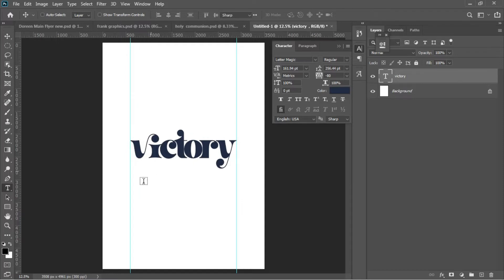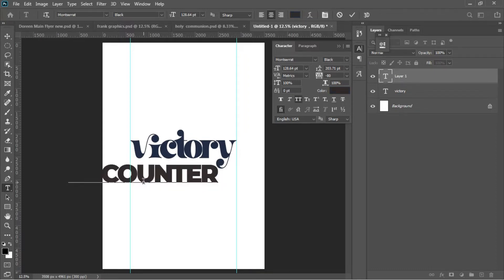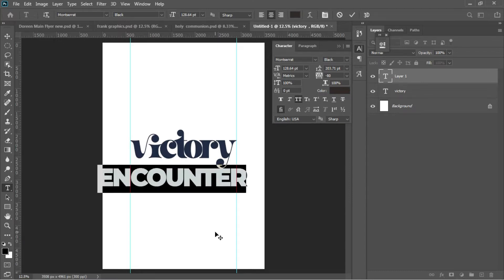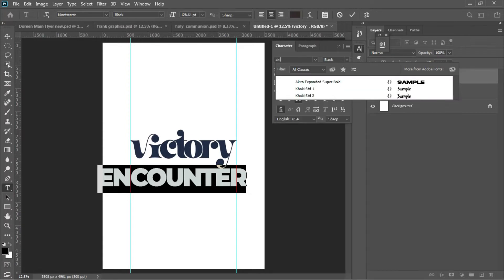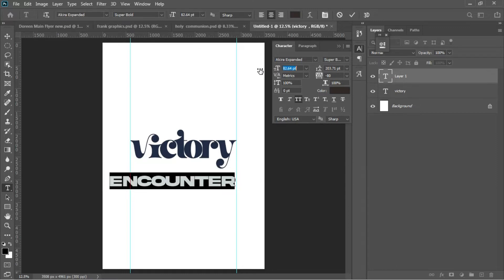Hit T — the shortcut key for the Text tool — left-click to activate it again, and then Ctrl+V to paste the 'Encounter' text we copied earlier. I'll change the font from Montserrat to a font called Akira. I have Akira here and I'll transform it to fit my document.